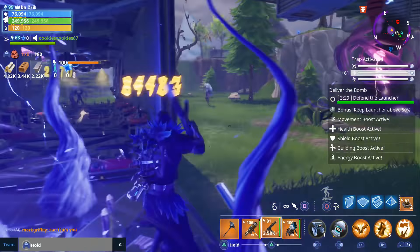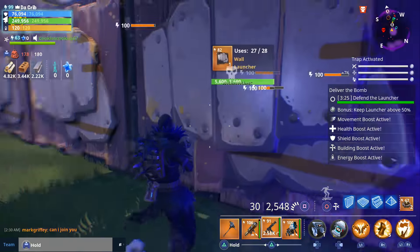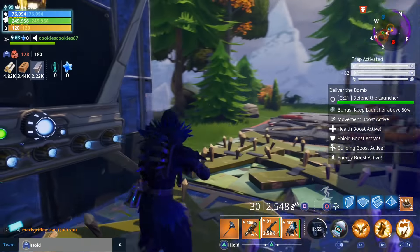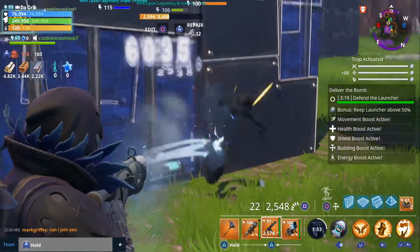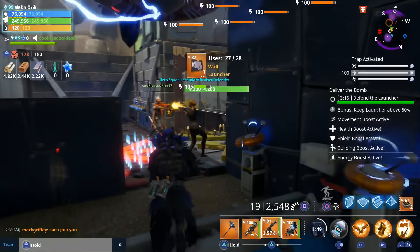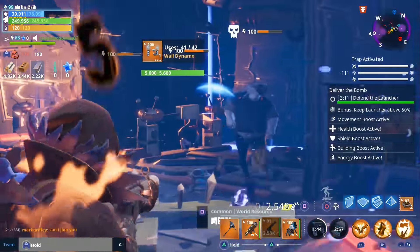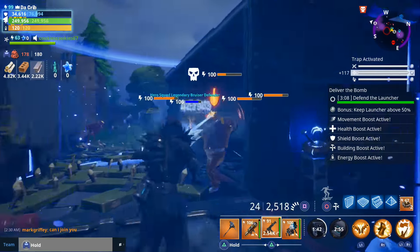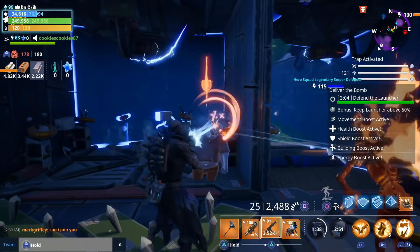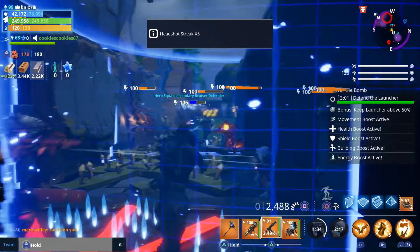I'm going to go ahead and save my slow field for the miniboss. The miniboss is here — oh, he's already here? Here I come. He's like the big top. We're going to use my Water Specter since we have fire enemies. Wait, is he dead already? No, that was the Chrome Husk — that wasn't the miniboss.